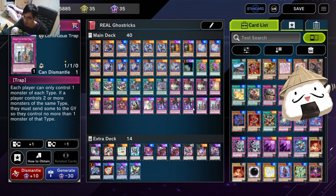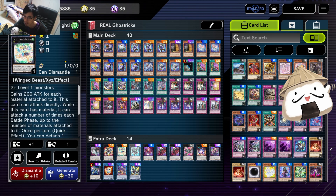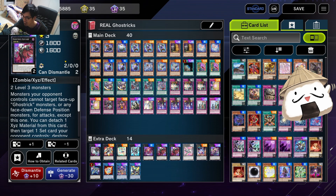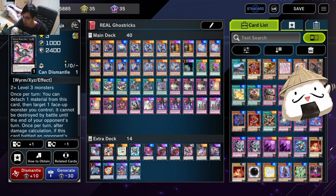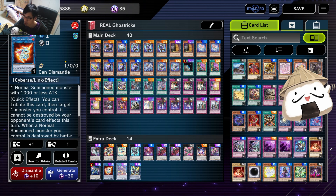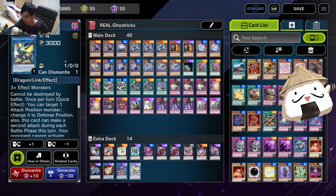And There Can Only Be One. For the extra deck we have Utopic Draco Future, Dullahan, Lyrilus, Alucard, Zha Zha to go into Zeus, Downerd Zeus. For the link monsters we have Salamangreat Almiraj - I would have two Salamangreat Almiraj actually, it's really good to search for your Ghost Tricks. Then we have Borreload Savage Sword, which can also access Code Talker.